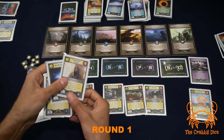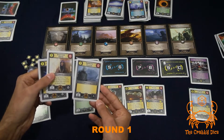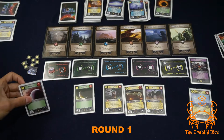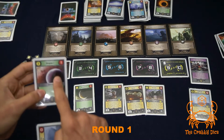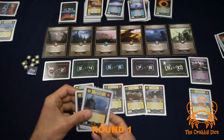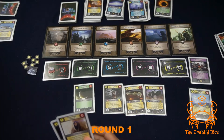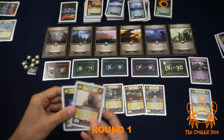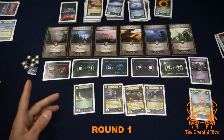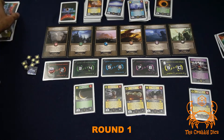Second player has two and one strength, so they go for this world which gives a victory point - so they're ahead. They garrison the grunt underneath the world and discard the other two cards. Now jumping to player three.